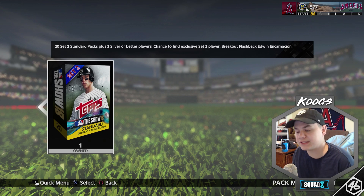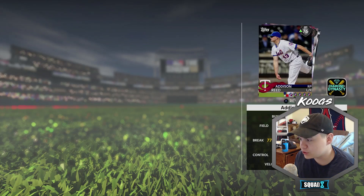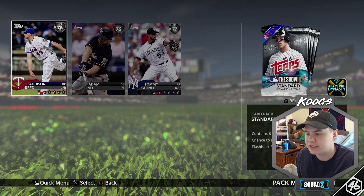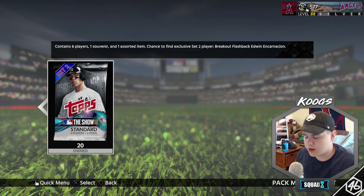Let's start opening the packs — set to 20 pack bundle, let's get it going. Let's see who we got in our toppers. We got Addison Reed, Adam Lind, and Tommy Canely. So we got a couple of relievers — that's actually a pretty big deal. I don't think we're gonna play a full nine-inning game. Having two solid silver relievers is gonna be very good for me. I will definitely take those three toppers.